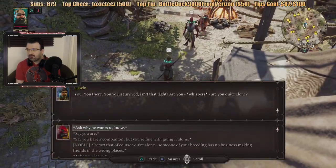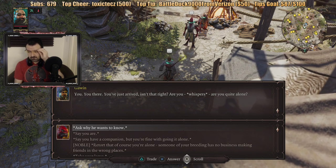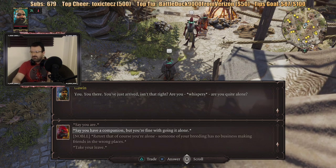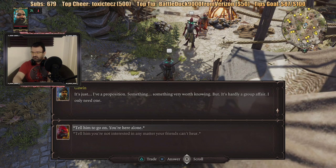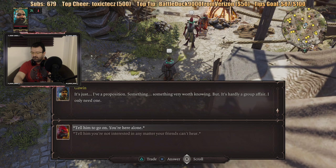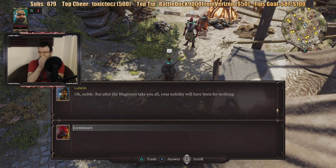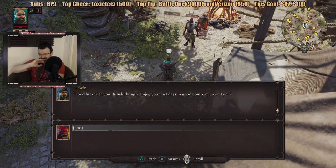I'm not sure what I'm supposed to be doing in this town. Ask why he wants to know. Of course you're alone — it's no business making friends in the wrong places. Why do you want to know? I have a proposition. Something very worth knowing. But it's hardly a group affair — I only need one. Tell them you're not interested in any matter your friends can't hear. But after the Magisters have taken you all, your nobility will have been for nothing. Good luck with your friends — enjoy your last days in good company.